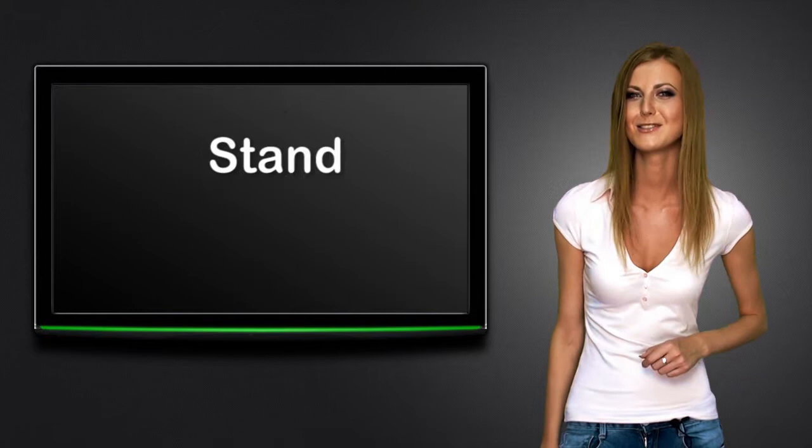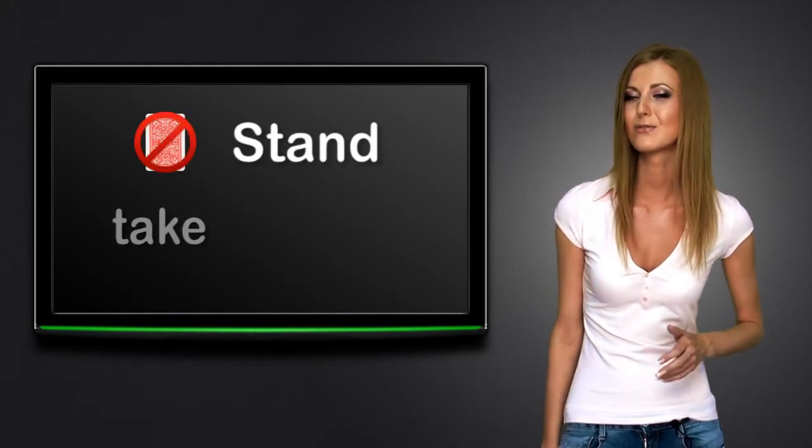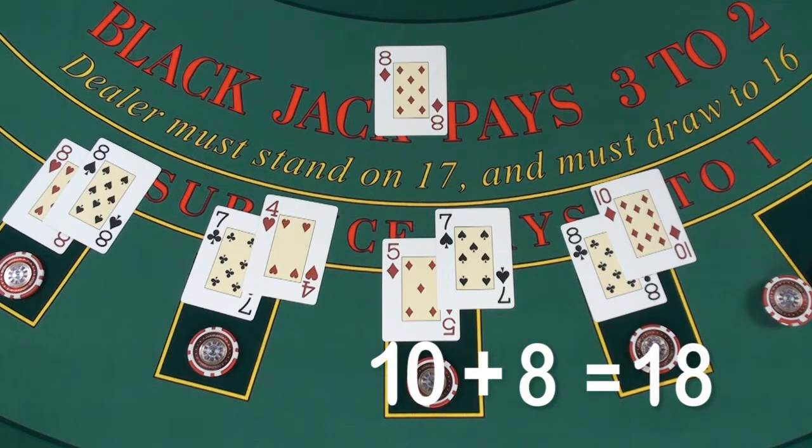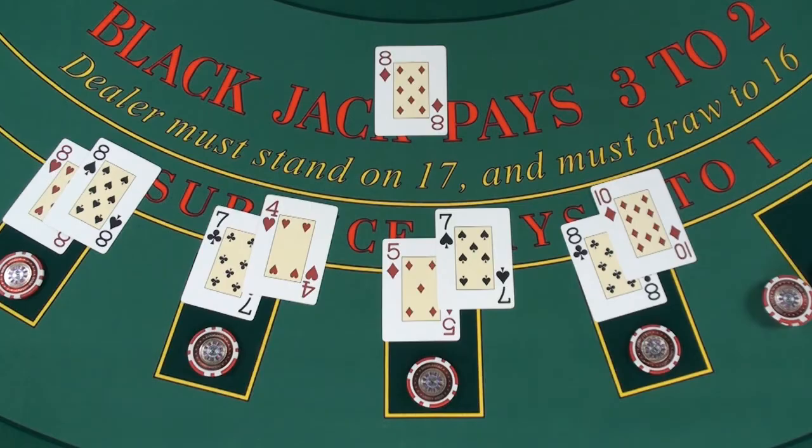The first option is to stand, which means to ask for no more cards. This player has 18, and he decides to stand, as his hand will probably bust if he takes one more card.